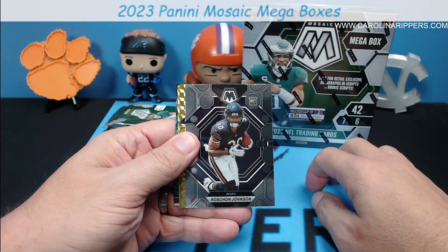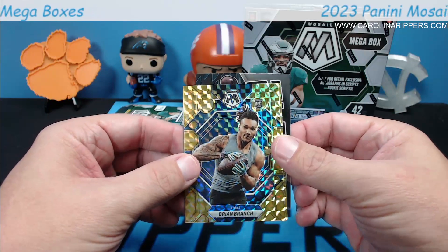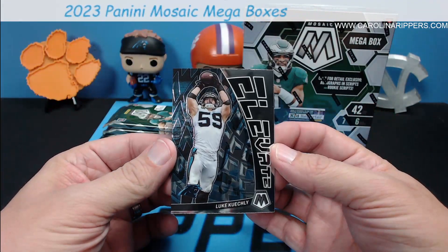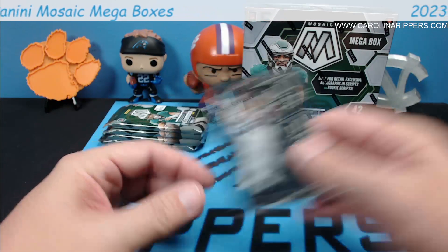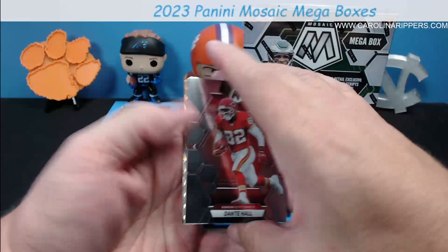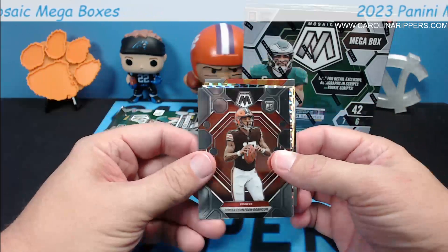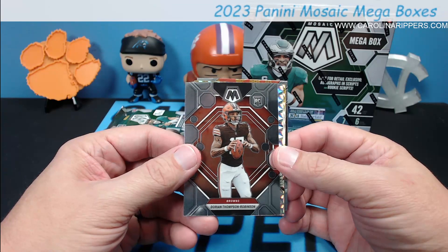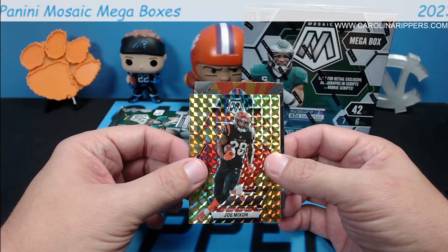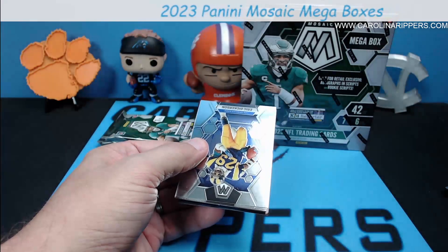We're counting rookies since retail has been much better for base rookies. Brian Branch — he's been playing pretty good for the Lions. Eric Dickerson, cool color match for the Rams. A Luke Kuechly elevate — just talking to someone today about how much the Panthers miss him. Dante Hall, Josh Downs debut, Dorian Thompson Robinson base rookie. Barry Sanders with a silver Mosaic Lions. We've got two base rookies and one rookie reactive so far.